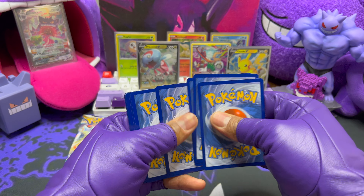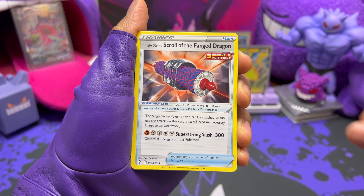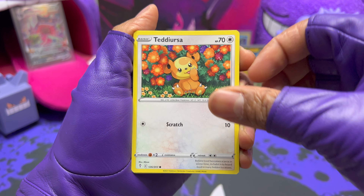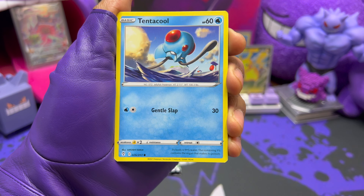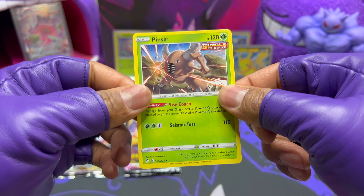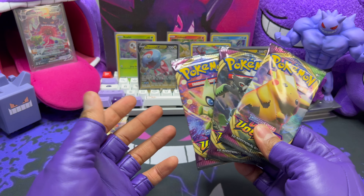Next is the Evolving Skies pack — looking for Umbreon, Rayquaza, Sylveon — so many good cards in this set. I'm really excited since I haven't opened much Evolving Skies. We got a dark energy, Herdier, Scroll of the Fanged Dragon, Flabébé, a very cute Teddy Ursa by Mizui, and Zarua looking up at the stars, Tentacool, Hoppip.